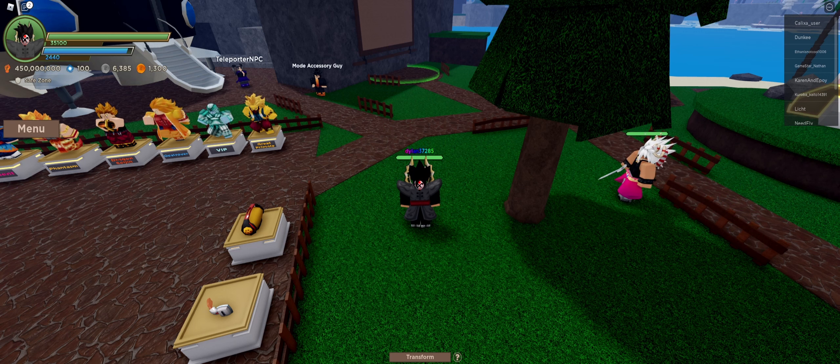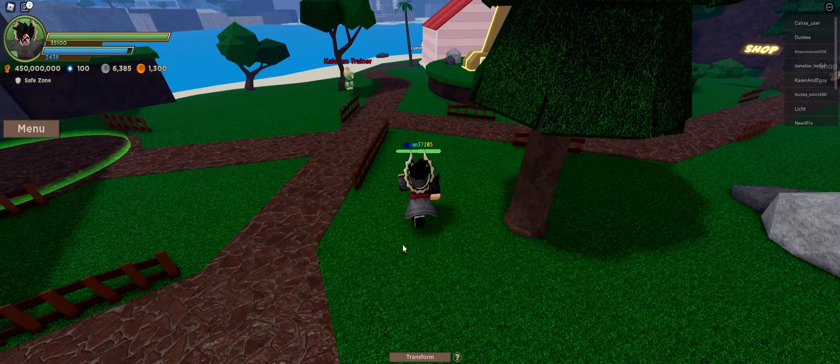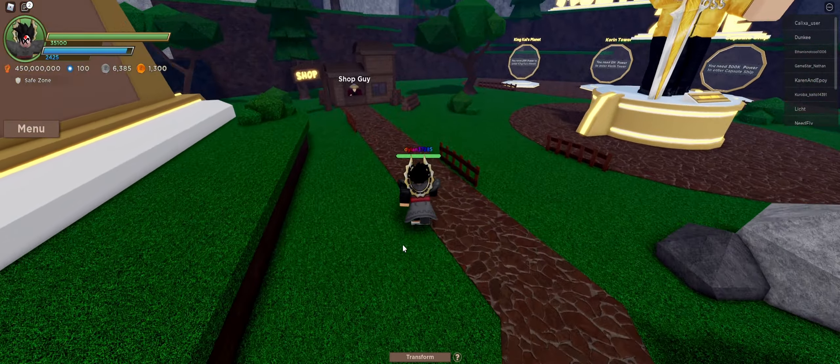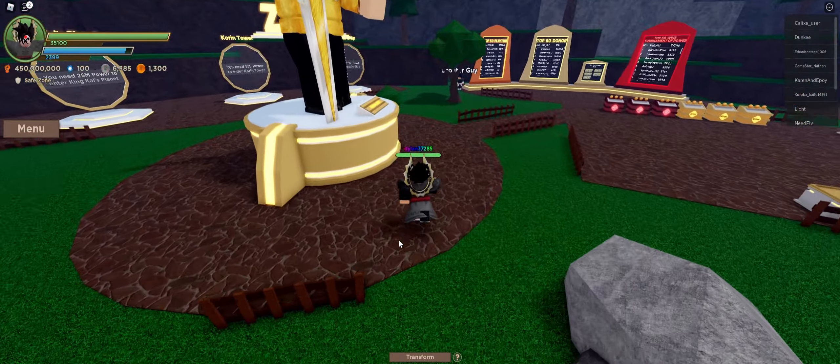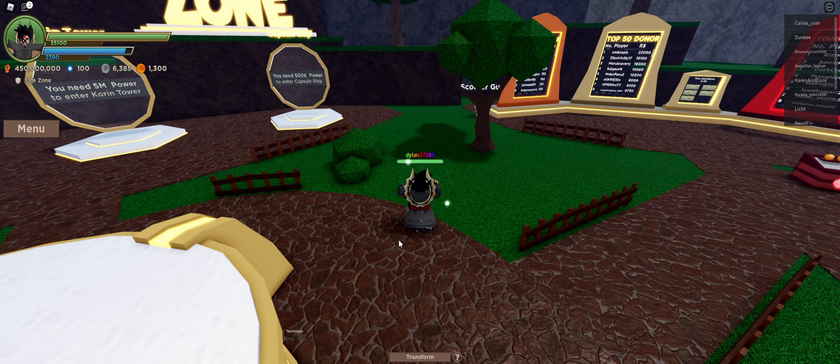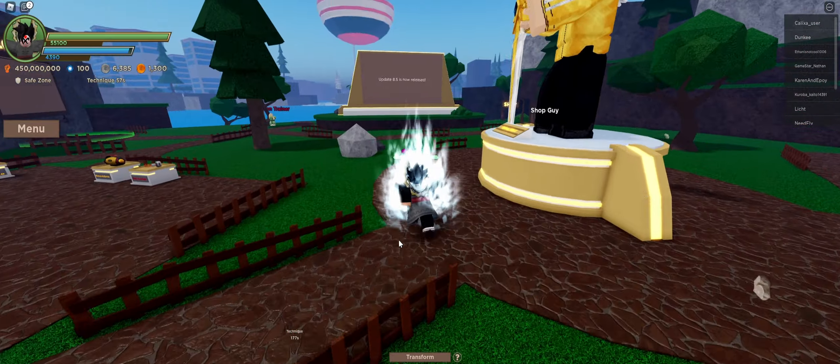Kaioken times 12 gives you 8,000 HP, 900 energy, and 900 damage. It lasts for 30 seconds and still has a cooldown of 60 seconds — still very, very good. I also want to mention that in order to activate your form, you just press M like this.